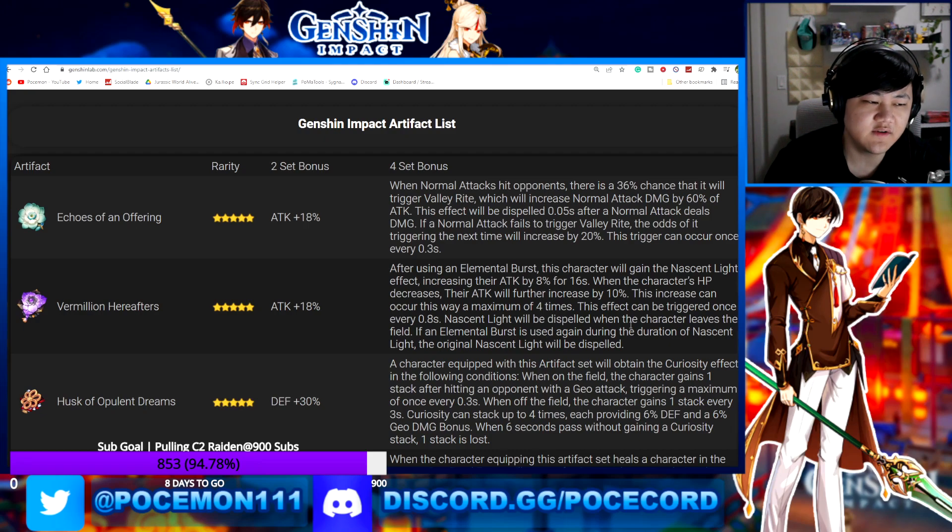Gladiator is just really hard to farm since it's only from bosses, and farming it is generally not worth the resin cost. So this is a nice alternative. Even if the 4-piece is only a bit of a bonus compared to what your Xiao currently has, you could slowly farm this domain and get a full set while farming for other characters, throw it on your Xiao, and it could work well.